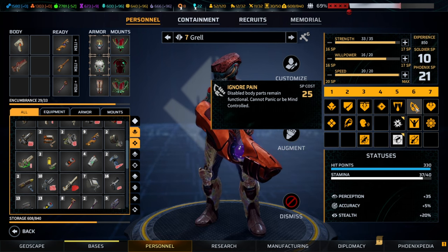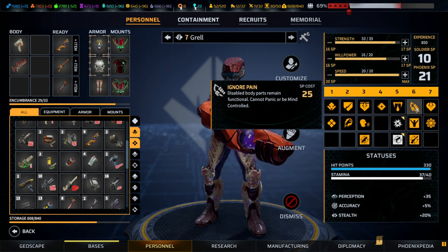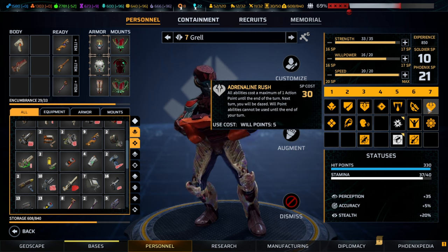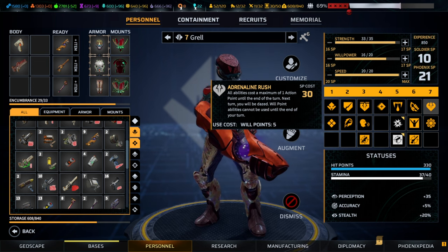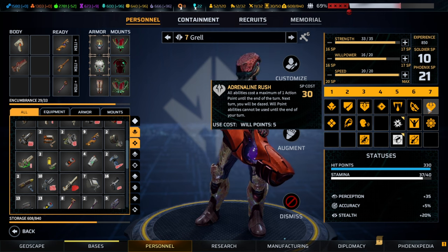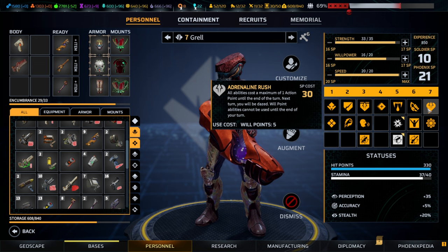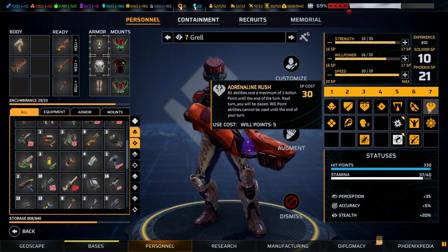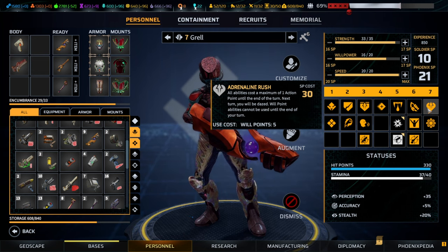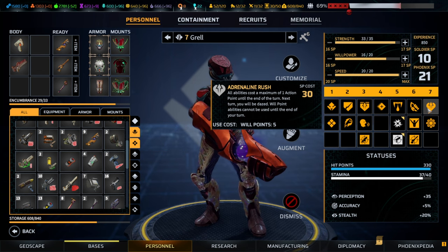Absolutely fantastic is ignore pain, which makes you immune to any form of mind control, panic, and — most importantly — disabled body parts remain functional, allowing you to use two-handed weapons even when limbs are targeted. Finally, adrenaline rush reduces the action point cost of all your actions to just one. Combined with onslaught and actions shifted toward this character, you can deal out enormous damage: a character with an unlimited grenade launcher can lob 10 to 12 grenades per turn, obliterating everything in their path.